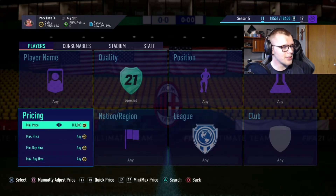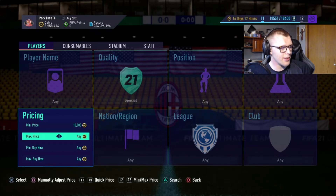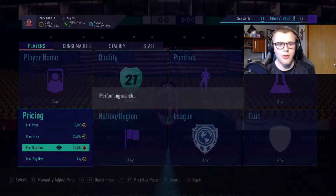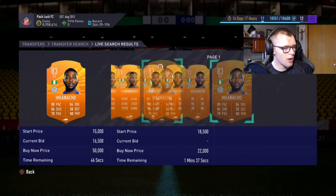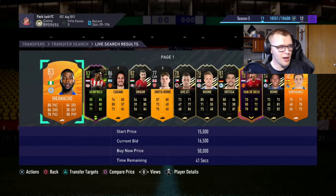The first method is the 10-20-30. This is a pretty common one that people use. All you're going to do is set a minimum price of 10,000 coins, a max price of 20,000 coins, and a minimum buy now of 30,000 with the special card filter. This way we can pick up cards on bid. As we see here, this guy looks like he's going for around 18k buy now, so if this was like a 15k bid that would make sense.